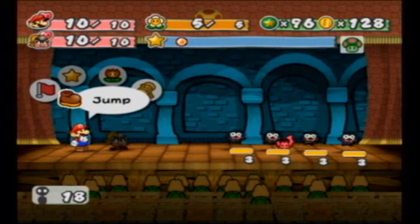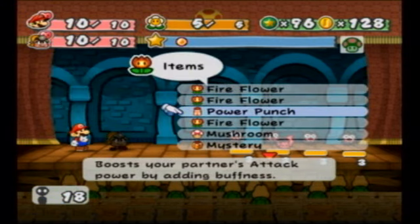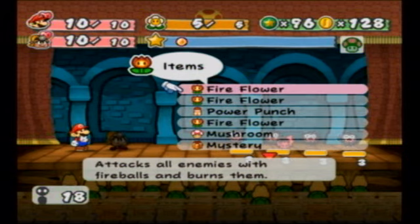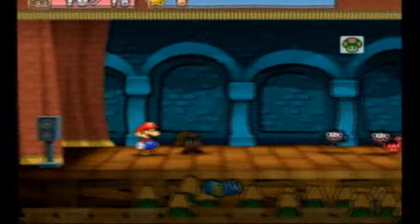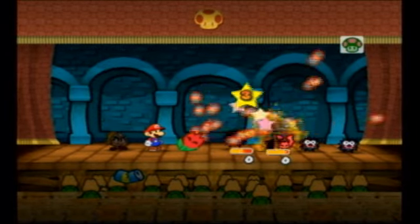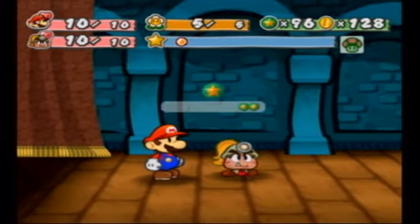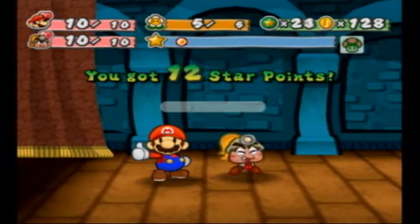I was looking at their health and for a second I thought it said they had two. You know what? Screw fighting - I'm going to use a freaking fire flower. Someone was about to throw a can at us. I can't tell if that's an item or just a can. We got to level up - sweet.